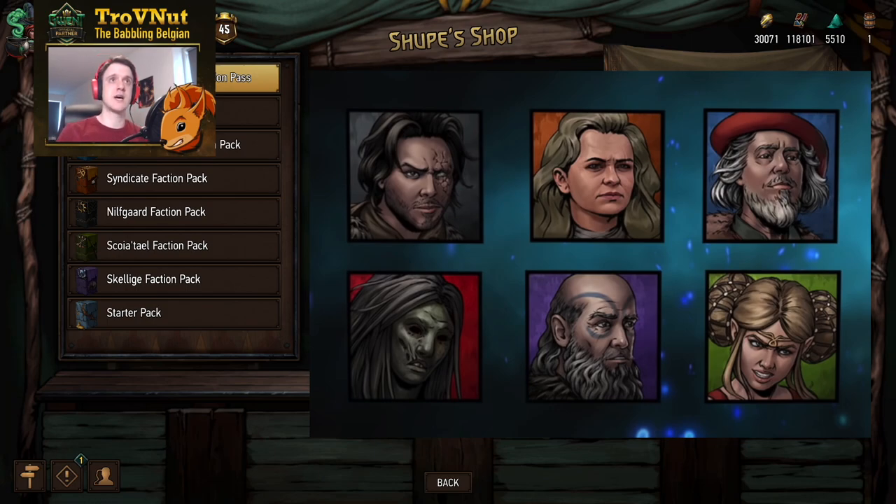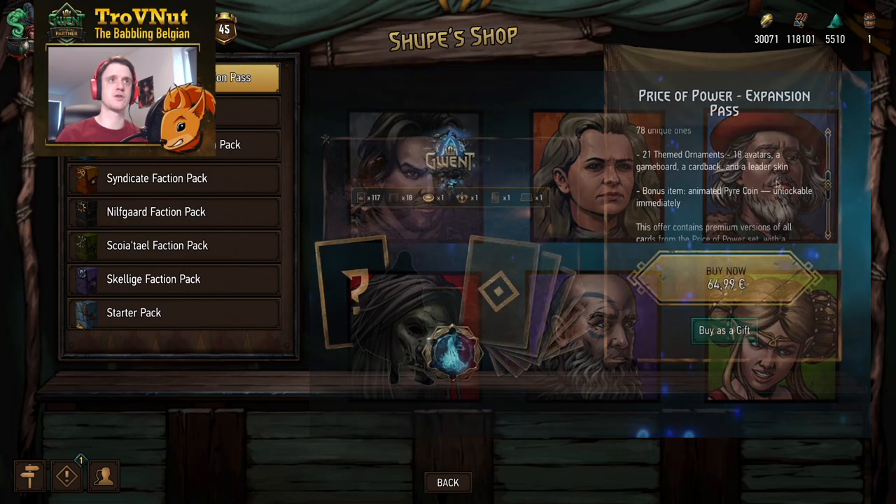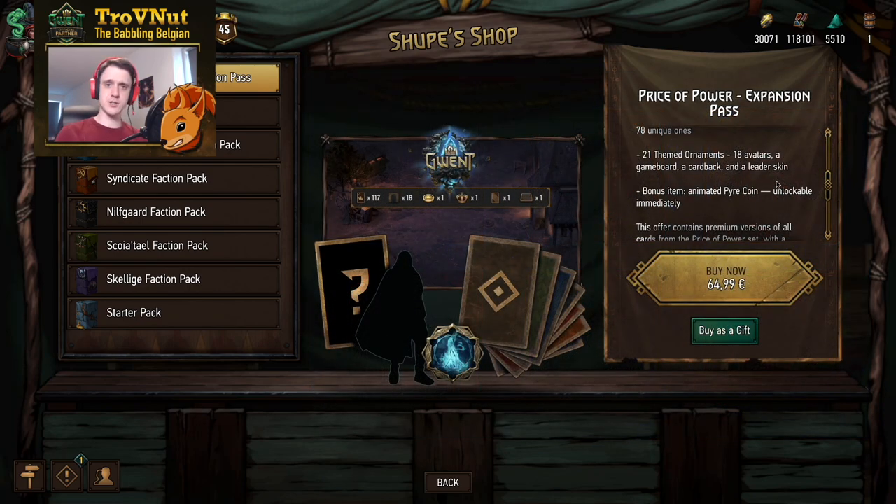We have six factions, six legendary cards, roughly one for each faction, and we're getting an avatar for each of those cards. The fact that two-thirds of the ornaments are not yet known is a bit of a hard sell, because it could be hard for you to pay that amount of money for something you don't know what it's going to be. This theme sadly continues with the remaining three ornaments.